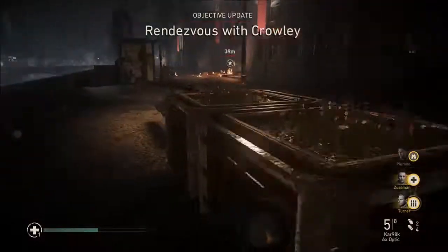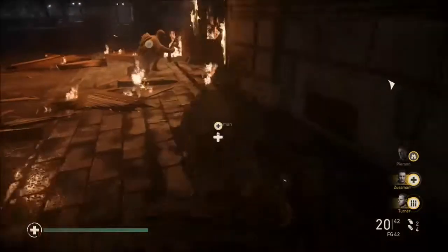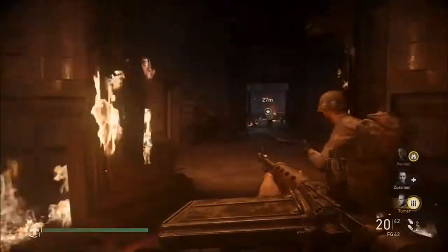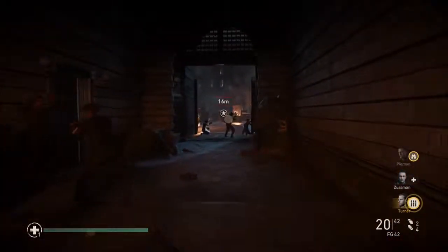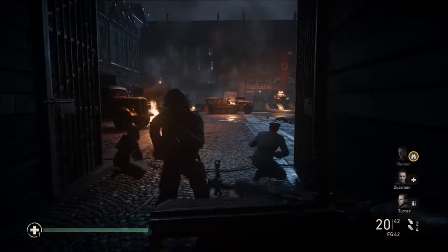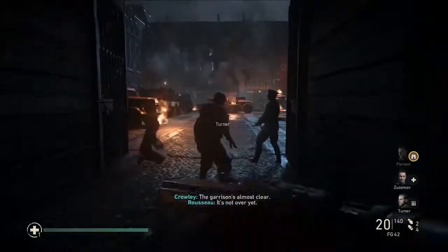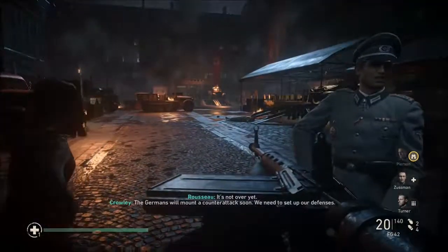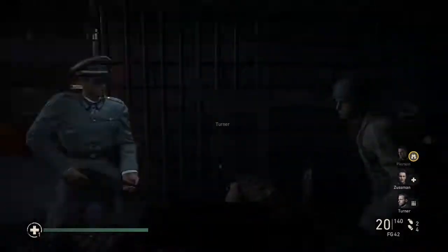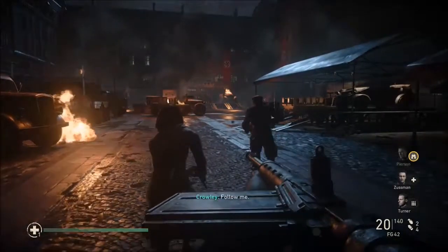We're almost done with this part. At this point we're almost there — just stick to it a little longer. This is when we're going to meet up with Russo and Crowley. Remember, make sure to take advantage of your platoon's abilities. This is when they're just talking — just follow this guy right here and they're actually going to give you a shotgun.